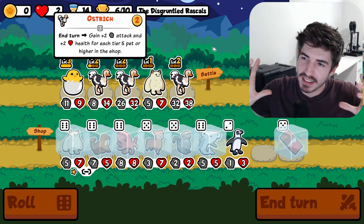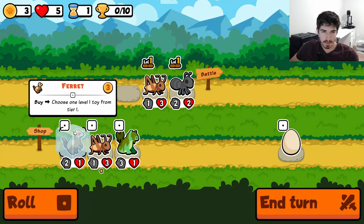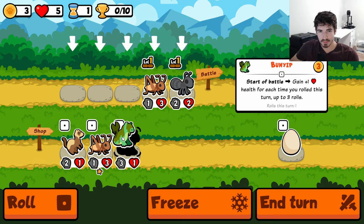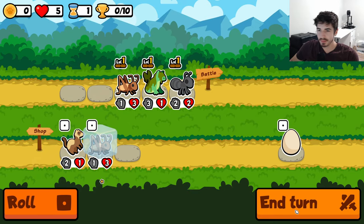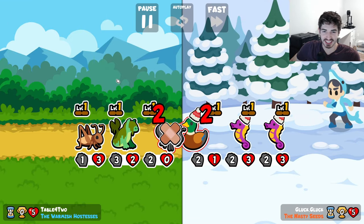I'd consider a ferret but I think bunyip is the way to do it. Bunyip is just so good early. I don't know what it is — I do, it's his ability — but it feels really good.